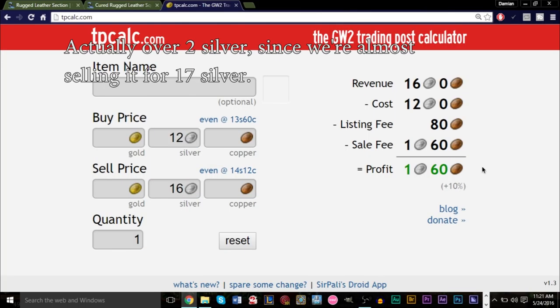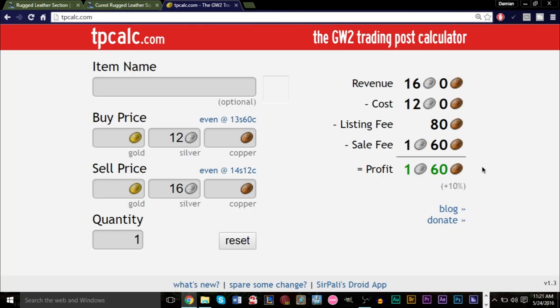Looking at TP Calc: we bought for around 12 silver and we're selling for 16 silver — we're still making a profit of 1 silver and 60 copper. I got an unlucky salvage, getting only one leather from one glove and two from the other. On average you'll get two pieces of leather per glove, so you'll actually make around 6 silver profit and have four leather sections total. Even with an unlucky salvage you're still making a profit. You can do this on a mass level — buy 80 gloves, get a ton of rugged leather sections, and make a good amount of profit.